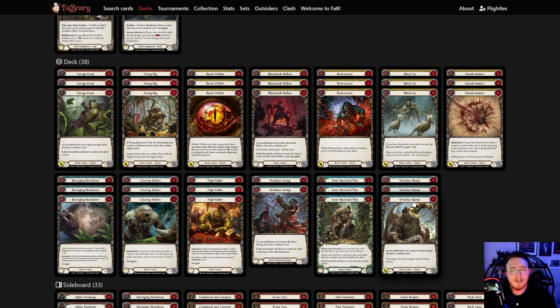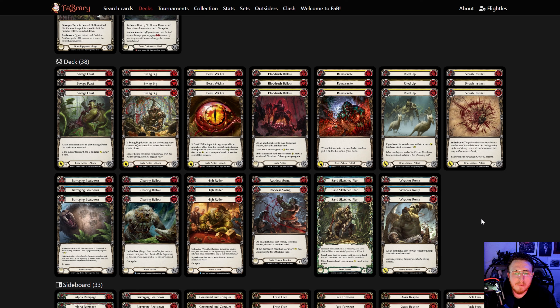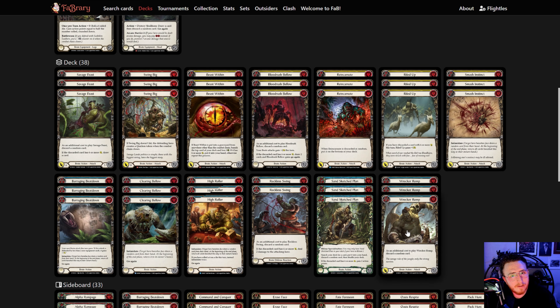Savage Feast — you're going to roll for this more often than not. It is one of our power cards. Swing Big does 8. Beast Within can enable some massive turns. Blood Rush, obviously. Reincarnate is a yellow no-discard 6. Riled Up, Smash Instinct — I'll follow that path. And then I'm on 17 blues, same as before.